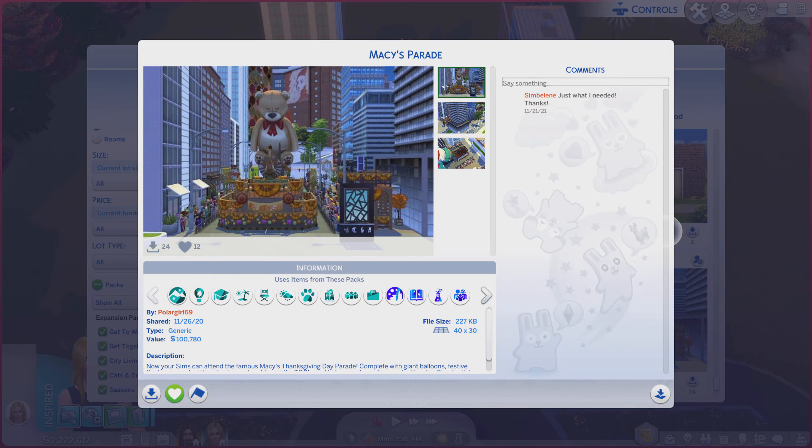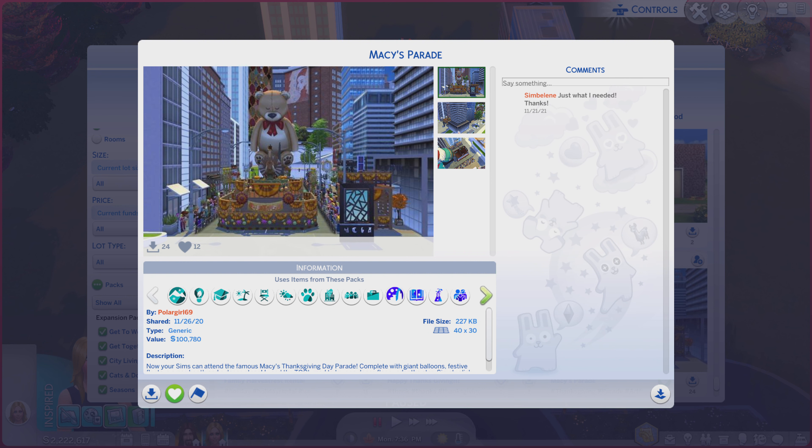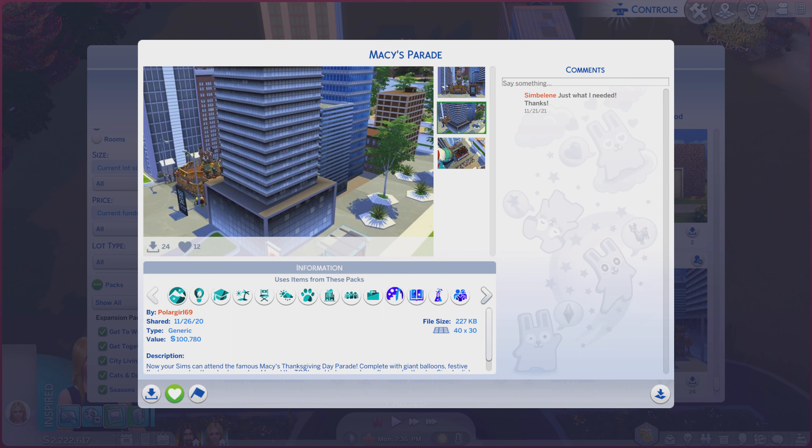Greetings! I am Harry Larry from Gary, and this is episode 2098 of The Sims 4 Gallery Lots. This particular lot is called Macy's Parade. It is on a 40 by 30 lot type generic. There's quite a bit of a description — I highly recommend reading it. Let's go through these photos and see if it does the lot justice or not.